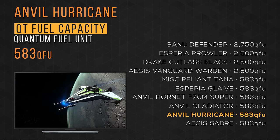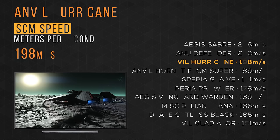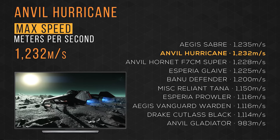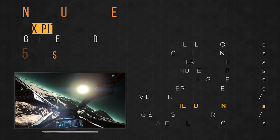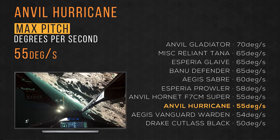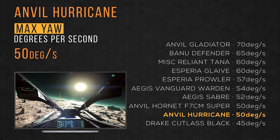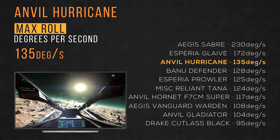It carries 583 quantum fuel units, tying in last place with most of the ships compared. It cruises by with an SCM speed of 198 meters per second and takes 3rd place. It blazes by with a max speed of 1232 meters per second and takes 2nd place. It has a maximum pitch rate of 55 degrees per second and ties in 7th place with the Super Hornet. It has a maximum yaw rate of 50 degrees per second and ties in 8th place with the Super Hornet. And it has a maximum roll rate of 135 degrees per second and takes 3rd place.